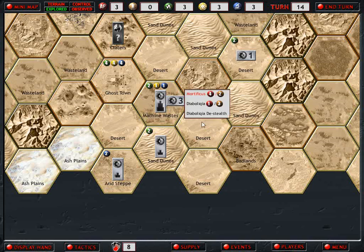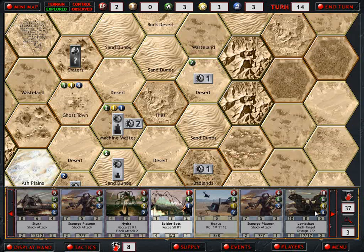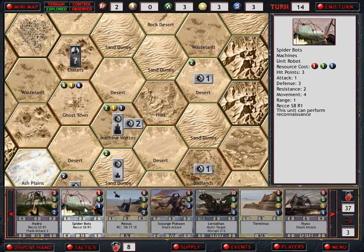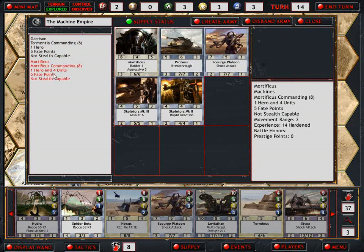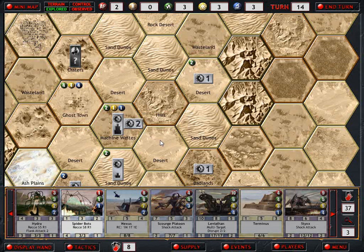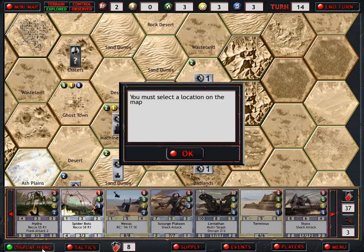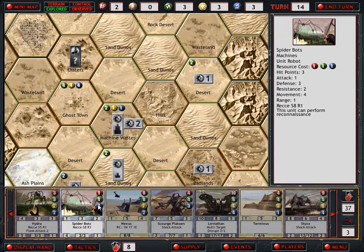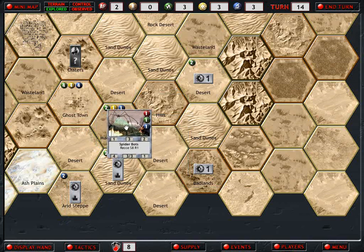Get her stealth, get her moving. I guess we put down the Spider Bots, which are not capable of being in an army this turn. I'll get enough next turn, I think, I hope, to justify that expense.